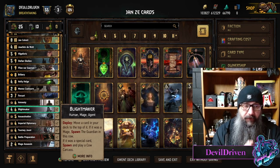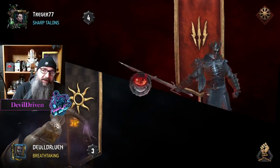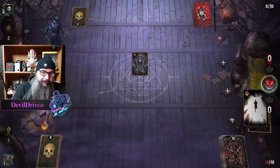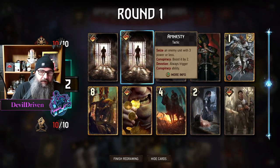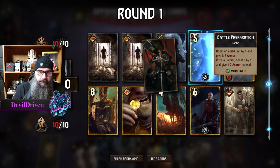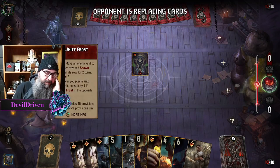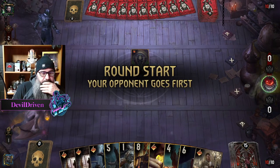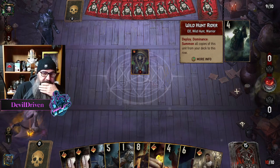Frost — okay, well that's a huge problem because there's movement. These are good round one because of the frosty stuff. Okay, well both of these are toast because this is a movement deck.